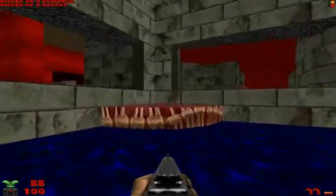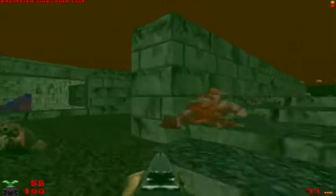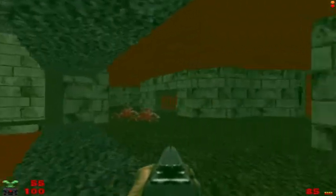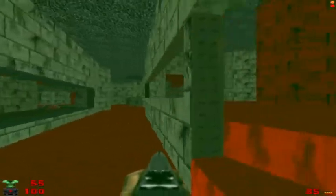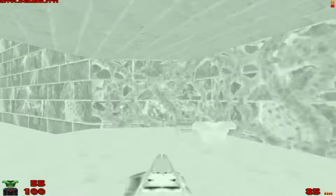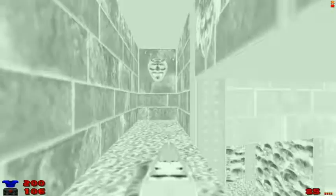Drop down over here, grab the radiation suit. I'm going to grab that invulnerability just because. I grab the mega armor, which is always nice. That wall right there in the middle takes us to the teleporter for our next secret — grab the goodies. There's a rocket launcher with some rockets. I think I got everything there.